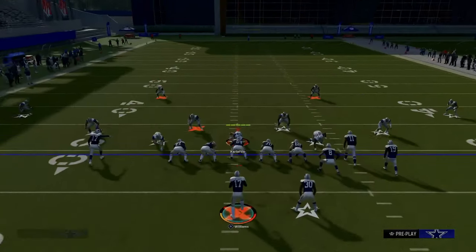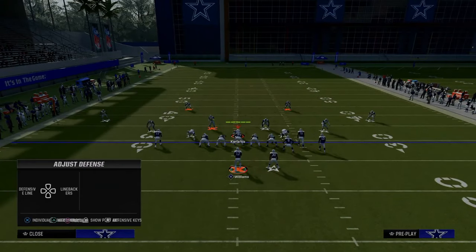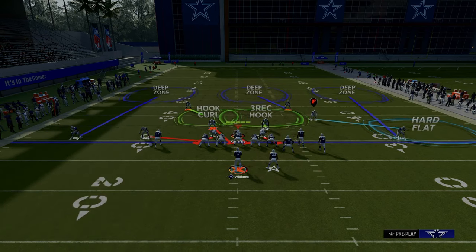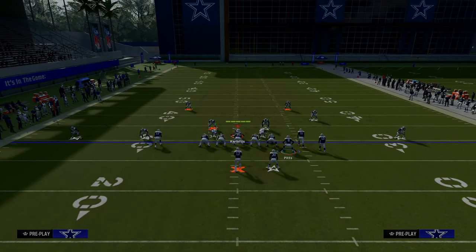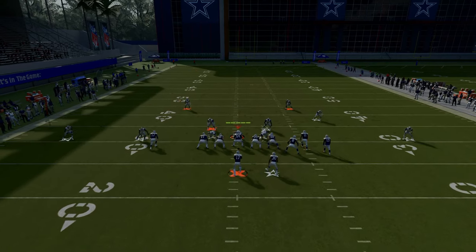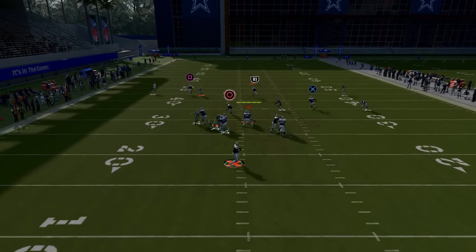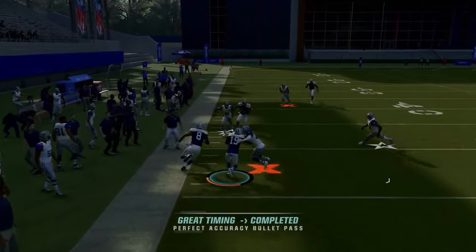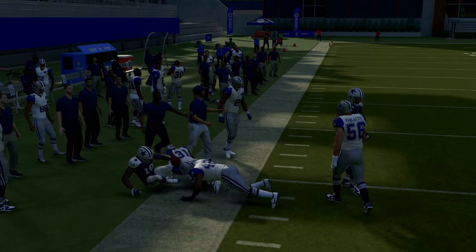A lot of people like to send five this year, especially against a formation like this, and they'll put a shaded down hook curl on the left side. If they make those adjustments, all you want to do is slide your line to the right, block your running back, and ID the corner on the left. From there you'll be able to pick up the blitz, and then just check down to the flat — the drag route plays like a flat route on this play.